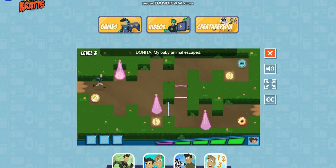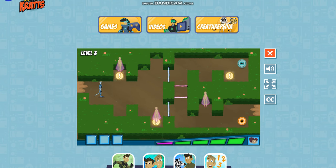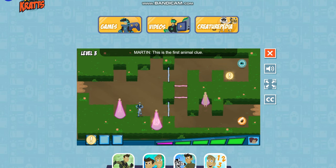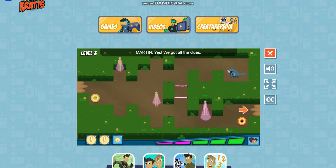My baby animal escaped! Quick! Mannequins, find it! Cheetah power! This is the first animal clue — just gotta collect another clue. Is someone sneaking around my garden? My mannequins should take care of it! Now go to the mansion and save that baby animal!